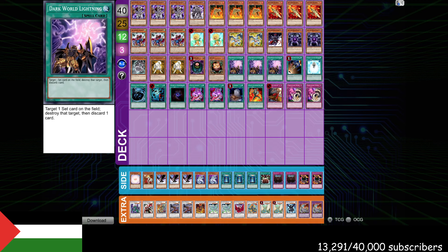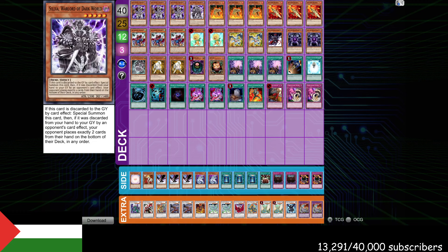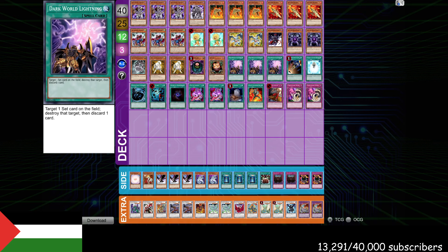Use Dark World Lightning to pop their hamster, then you set your own. You can also use it to pop their Rika or whatever, set your hamster, and then you have the initiative. One thing that I think this deck could change moving forward is it could be more centered around just Super Nimble Mega Hamster, because you have this Dark World Lightning to gain initiative and then cut into some of the more fun engine cards like Silva, Quick Draw, and maybe even Volcanic Rocket or Card Destruction — to really maximize off of that initiative you gain and then have something to play after you've gained the turn player initiative.